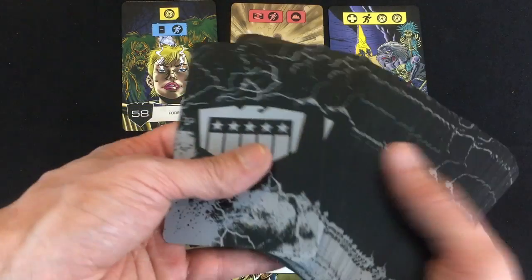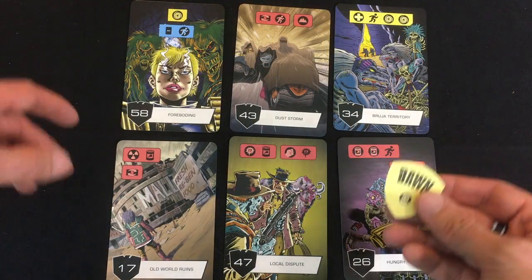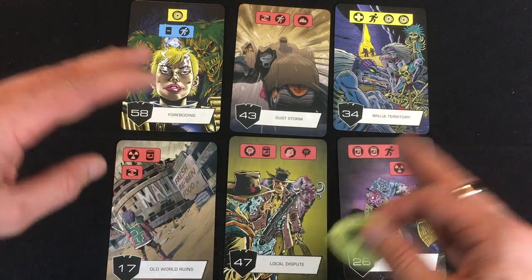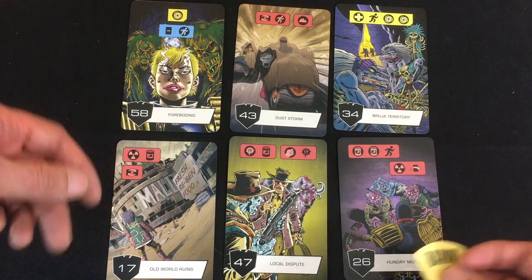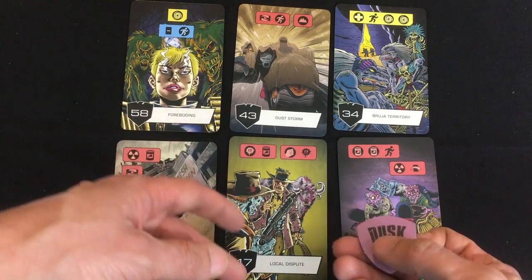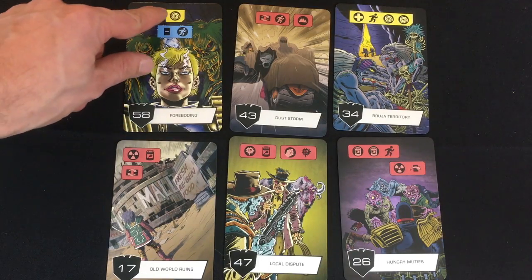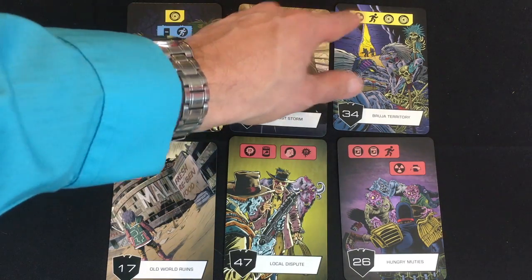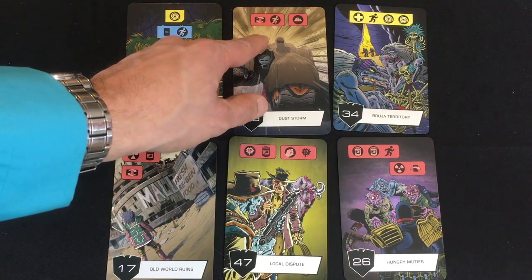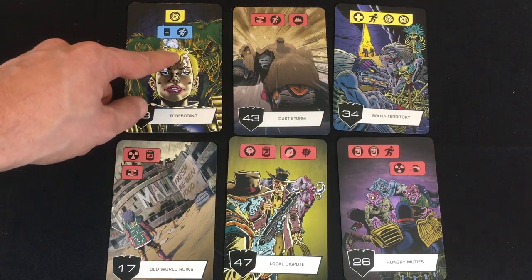The final step of setup is to shuffle the 60 encounter cards and draw six for your initial hand. The basic idea is I'm going to play three cards during the Dawn phase and resolve them in a particular order, trying to mitigate the worst effects and benefit from the best. Then I'll play the other three in the Dusk phase, but in solo there are also cards coming from the deck I'll have to deal with.